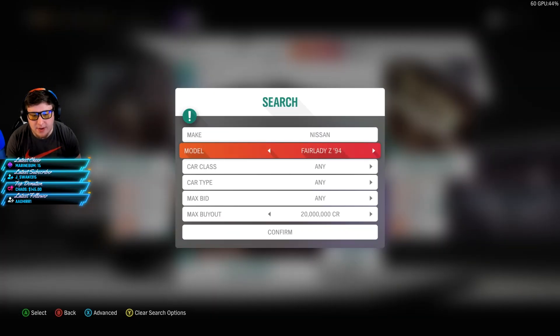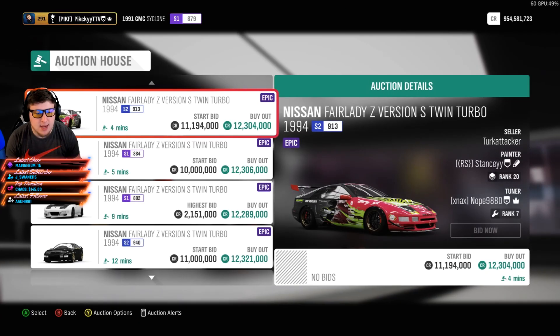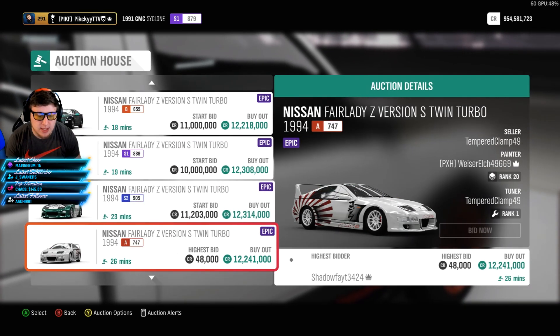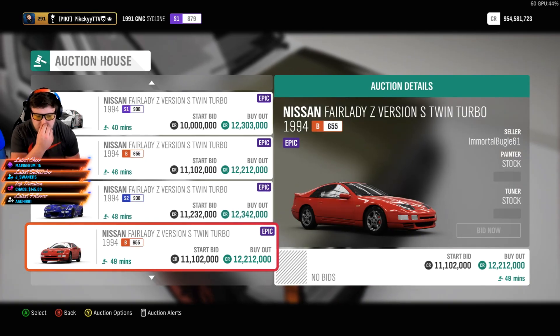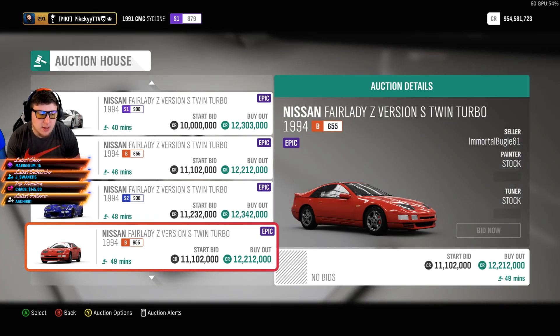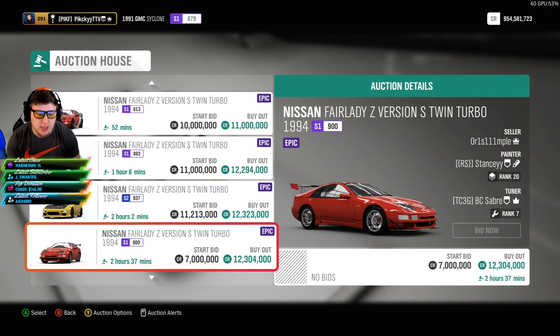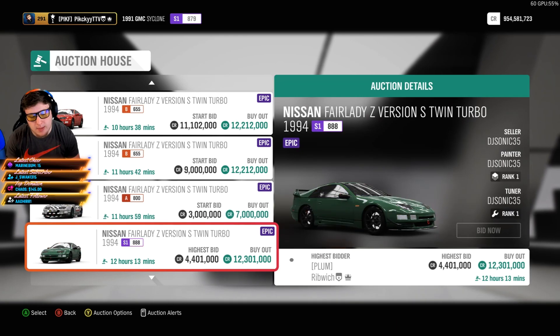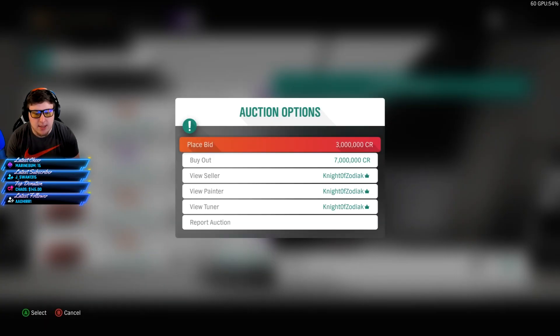Next up is one of my favorite cars in the game — an absolute blast to drift — the Fairlady Twin Turbo Z, going for about 12 million. It's been consistent at 12 million forever; it sells at 12 million. This car has been sitting around this price point for a long, long time, and quite a lot of them have been getting posted lately, which is crazy because not a lot did for the longest time.